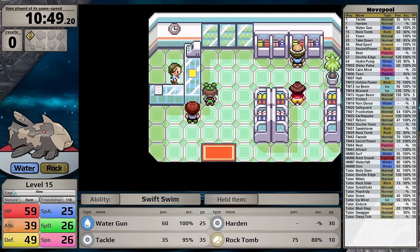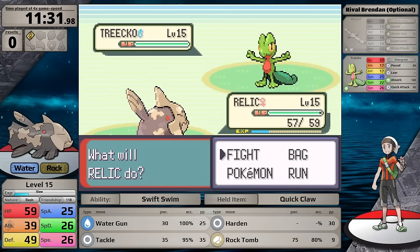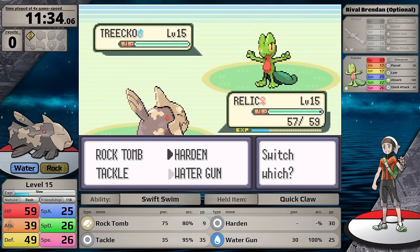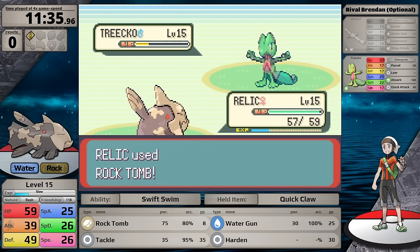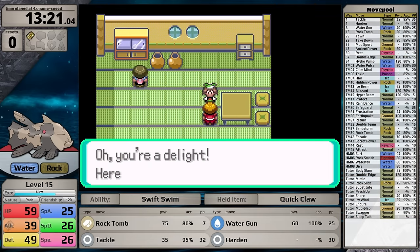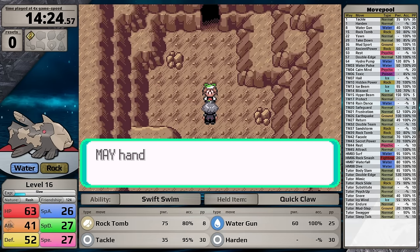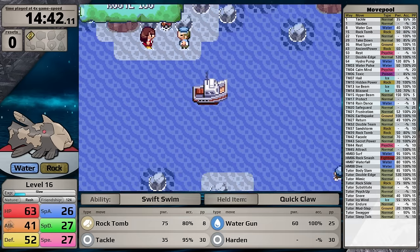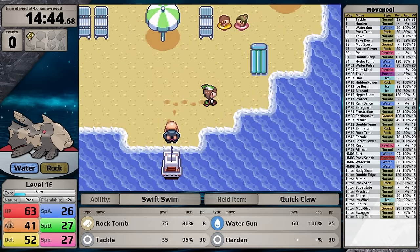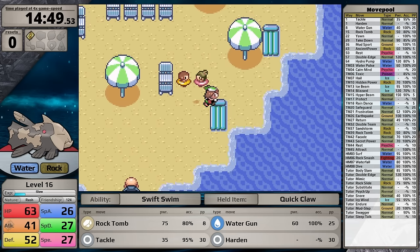I haven't used the Quick Claw as much in Generation 3 as in Generation 2, but it might be useful with Relicanth today. For a bit more experience, I take on the rival just south of the city, using Rock Tomb against his Treecko so it doesn't get multiple Absorbs in. The Treecko just goes for Pound against my Rock type, and I knock it out in two hits. Across the water in Dewford Town, I pick up the Silk Scarf, but the Quick Claw makes more sense right now. After delivering the letter to Steven Stone, I decide not to face Brawly — he'd be far too challenging with Relicanth underleveled at only level 16.